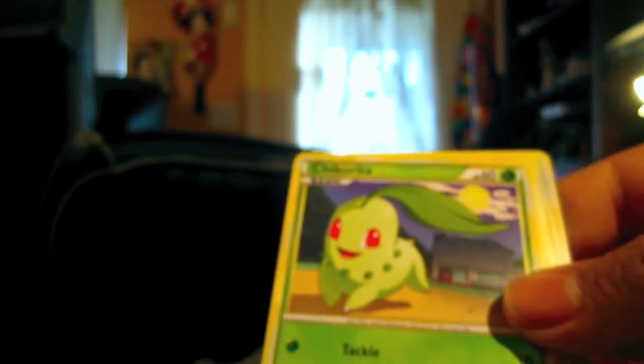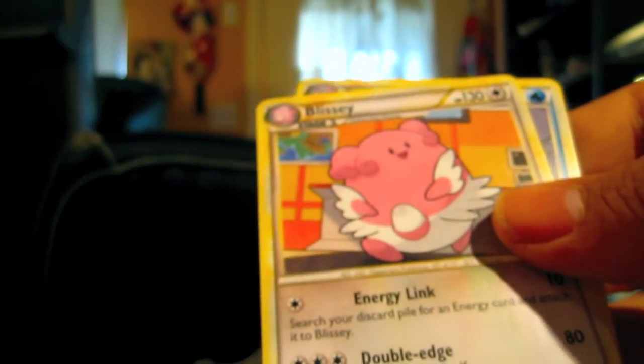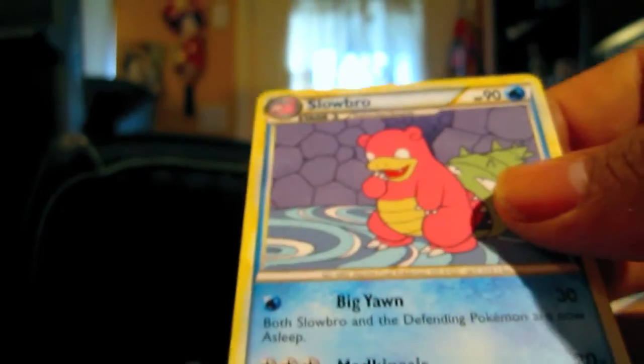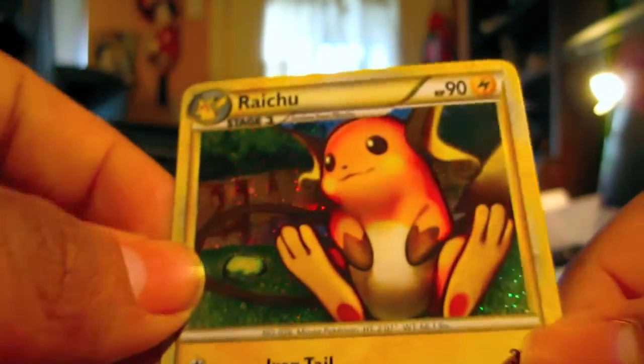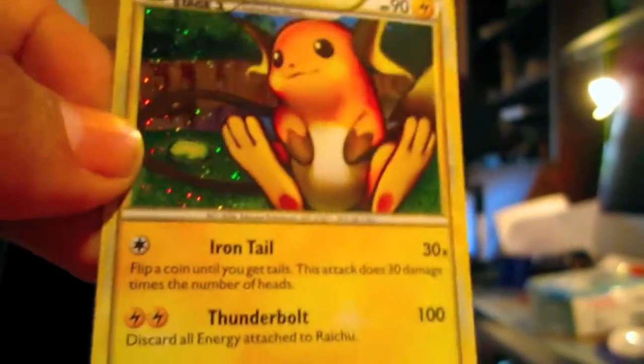Alright, let's check this out. Meowth, Chansey, Chikorita, Vulpix, Snubbull, a Pokémon Reversal, Blissey, and a Slowbro. Reverse Holo is Hoppip, which is common but nice. And our Rare is a Holo. Alright! I've got two Holos in the HeartGold SoulSilver packs, which is good. I'm happy about that.